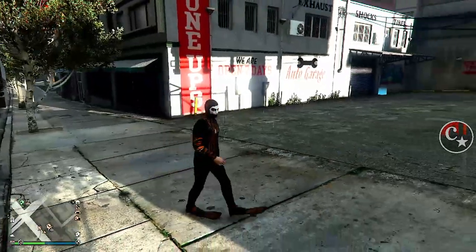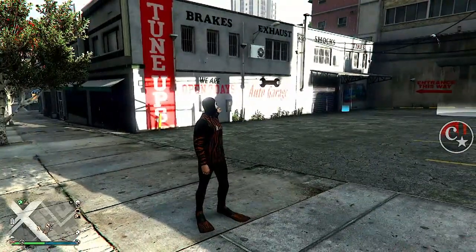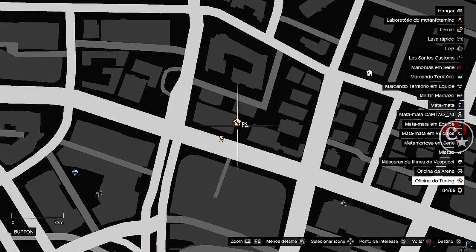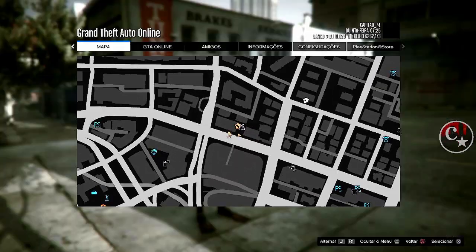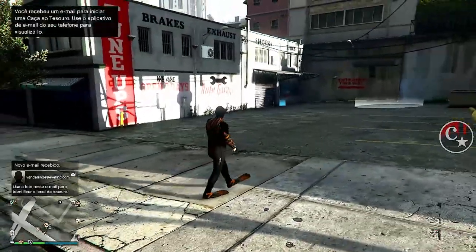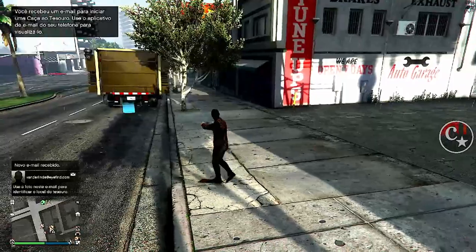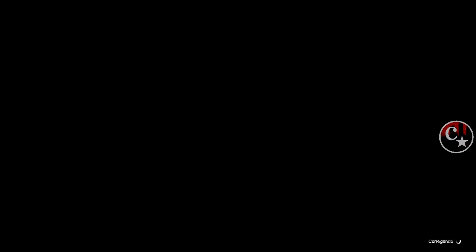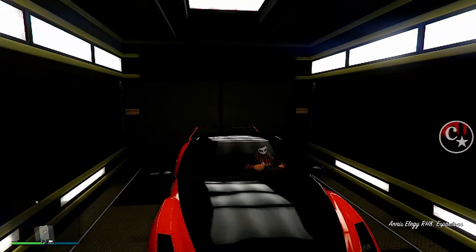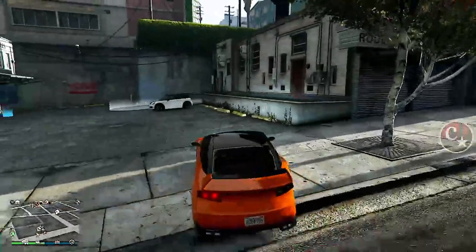Vamos precisar da nossa oficina de tunagem — qualquer oficina da cidade de San Andreas vai dar certo. A oficina precisa estar completamente cheia. Já trouxe o meu caminhão, e ele tem que ficar longe da bolinha azul da entrada da oficina. Aqui dentro vamos deixar um veículo que vamos estar perdendo, pois a placa deste veículo irá passar para a placa do carro que a gente vai estar duplicando.